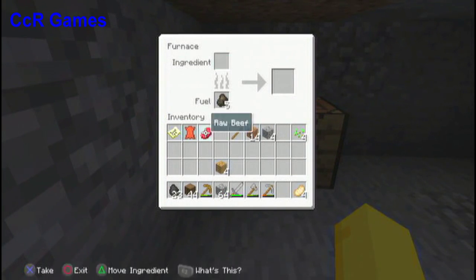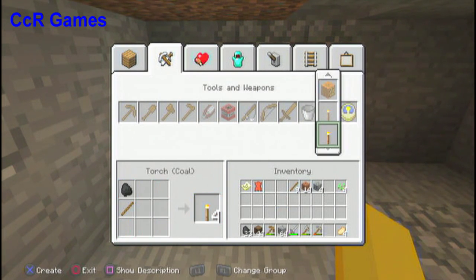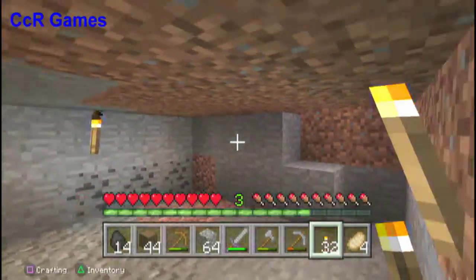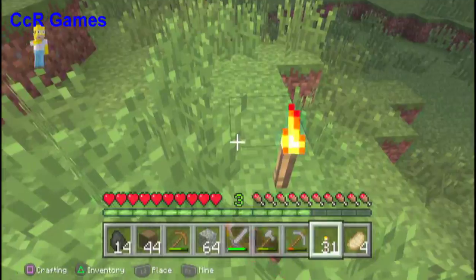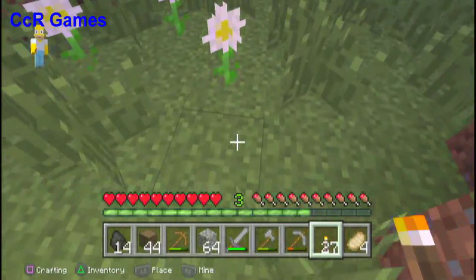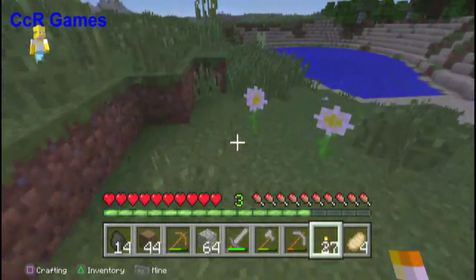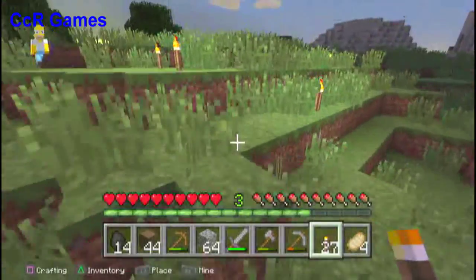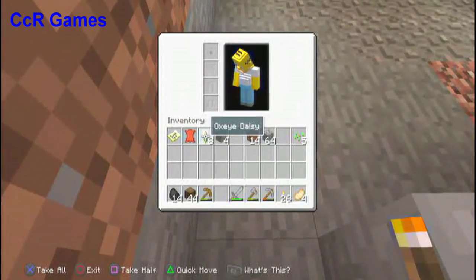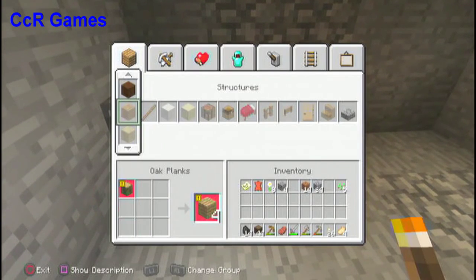Gonna put the charcoal in there and make some torches — lots of torches. Let me light this up and light up over here. You can jump up here too. Light it up so I don't have too many dark walls around. I'm gonna go grab that flower — I wonder what kind it is, it looks kind of cool. Grab them all. It's one of the daisies — I like them, they're kind of cool looking.